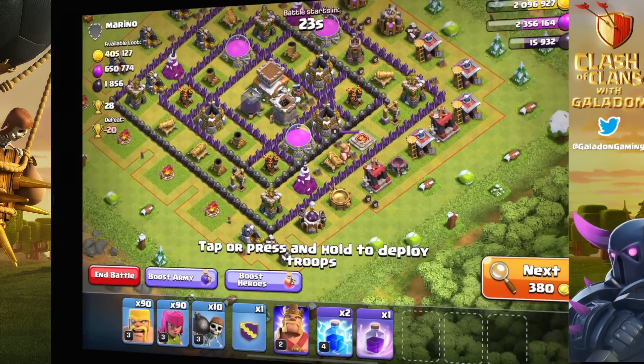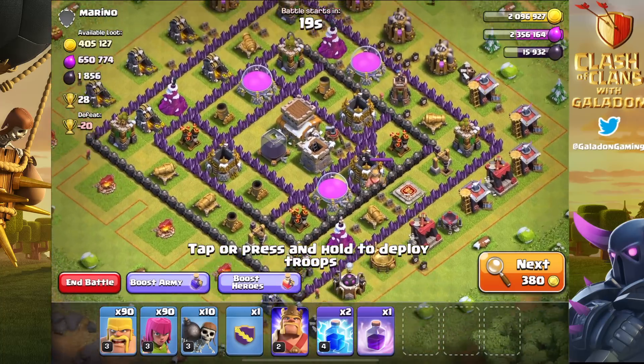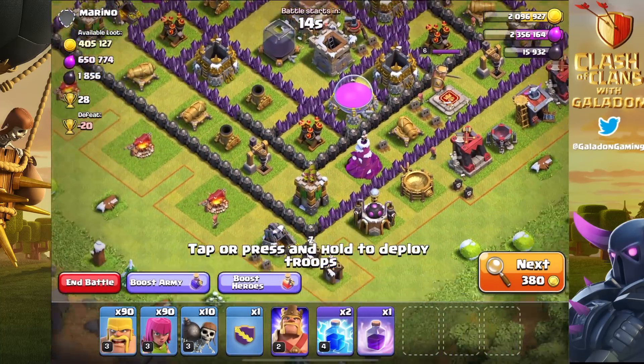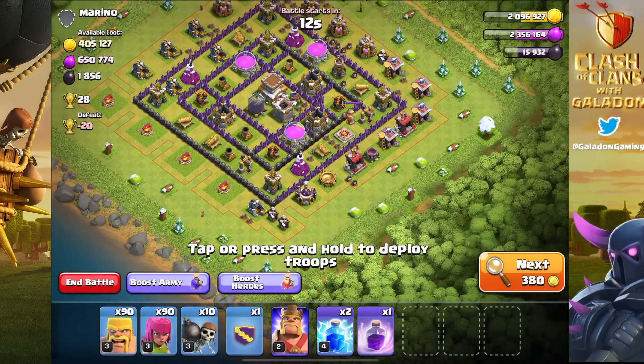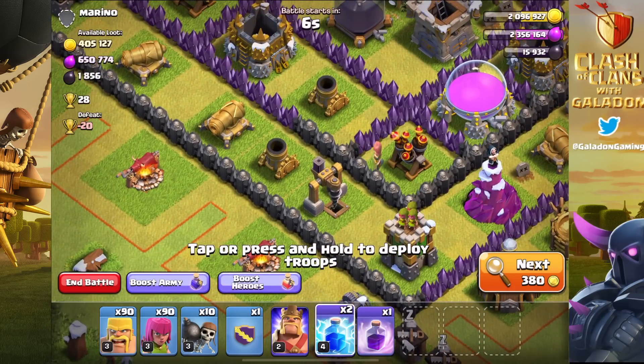Today let's get right into the attacking and talk a little bit more about Barge Plus. This is the army I'm going to use as my go-to army for most of Town Hall 7, at least until we unlock dragons and hog riders. We will experiment, but this is it.